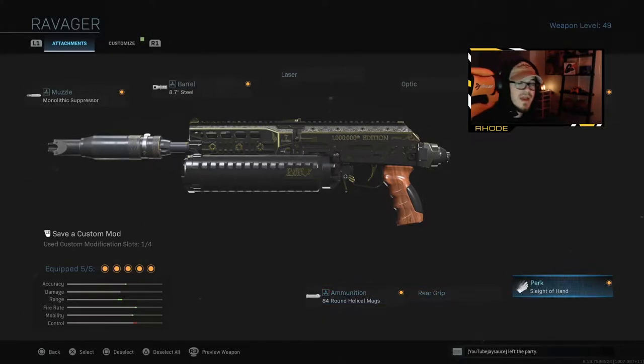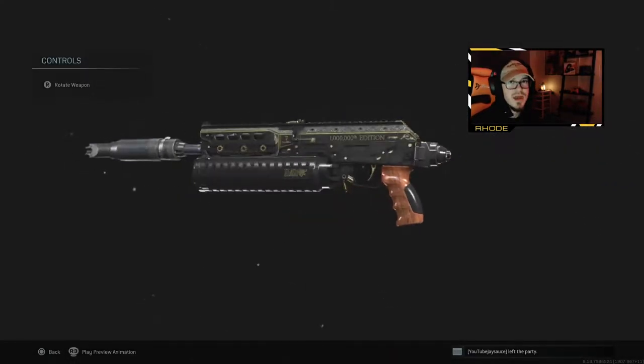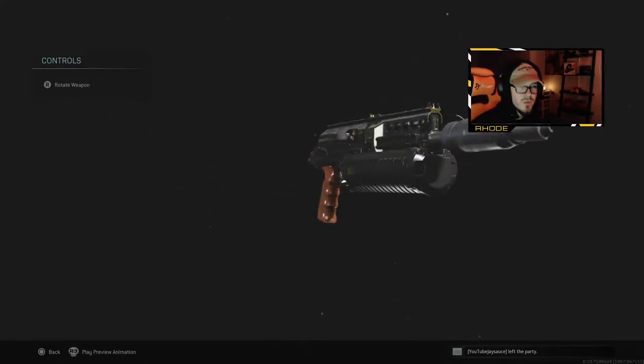I have sleight of hand, and I really recommend it in this game. Or you can run a rear grip — that's the only other thing I'd recommend. We're using the new Ravager Legendary Bison and this thing absolutely shreds. The gameplay is nuts — I go on an 82 gunstreak with this weapon.